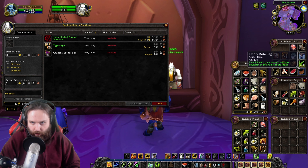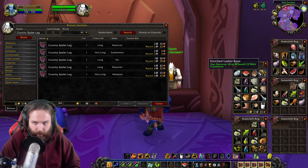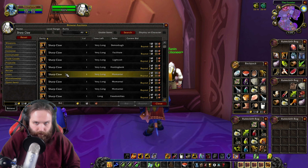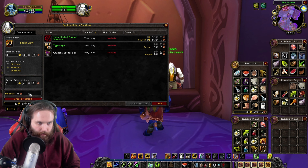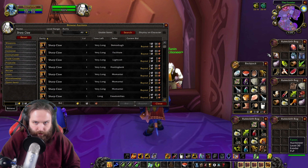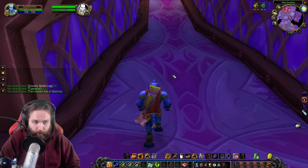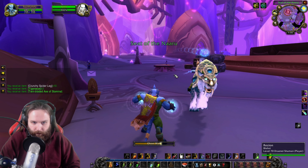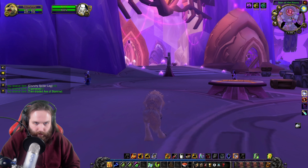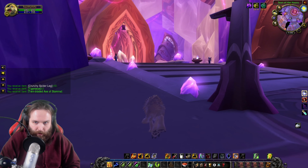Okay, that should be it. I don't really see anything else to put up there. Check out this Sharp Claw — this stuff's probably really dirt cheap. We'll put this up for 4 silver, then we've got to make a move. Hopefully those sales will get us another maybe $2.50, then we'll be only 5 gold away from our goal of getting our mount. After that we can focus on gear and profession upgrades and all that stuff.